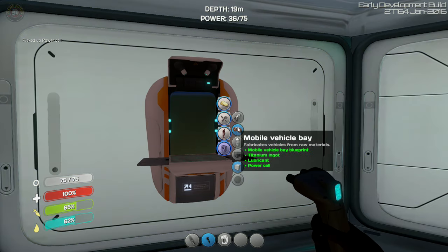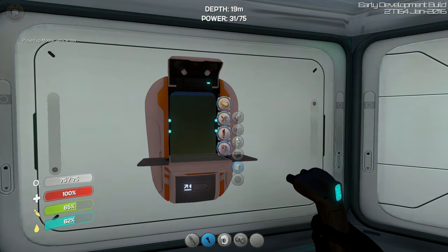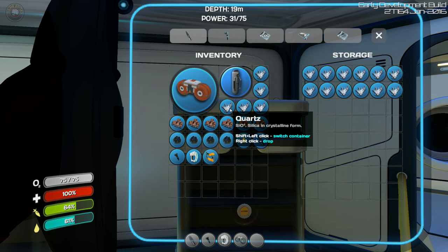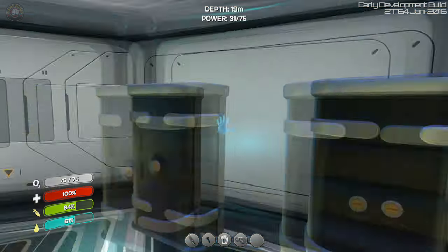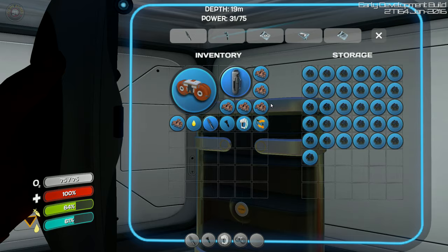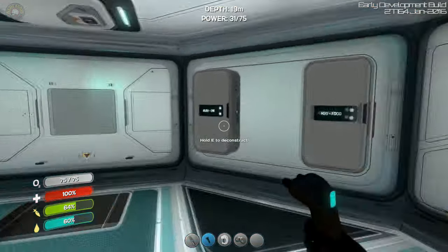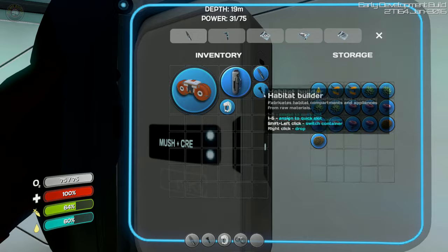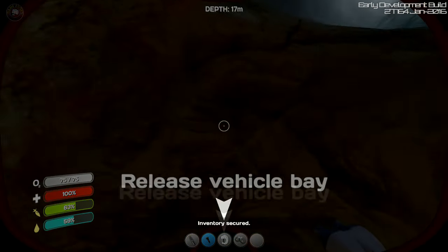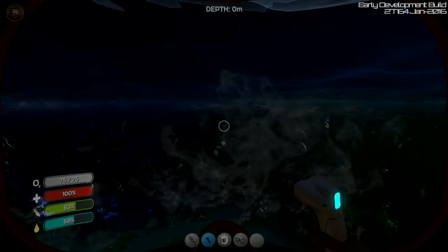We've got the mobile vehicle bay built. This is going to help us build what we need — it's not going to build it right away, what this does is help us get the stuff built. While we're doing this, let's just drop our stuff here in case something happens because we are playing survival and I don't want to lose most of the stuff. Let's release the vehicle bay — aye captain, there she is! This is the vehicle bay we just built.